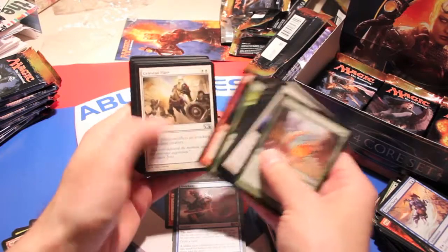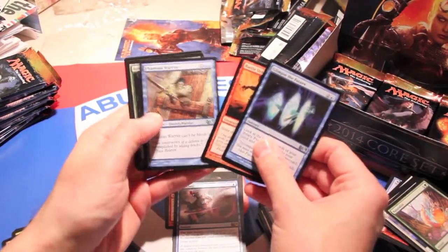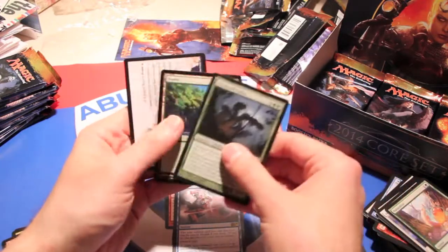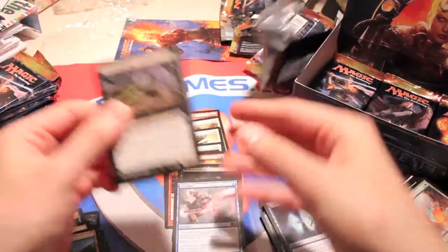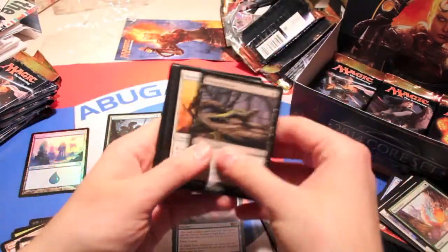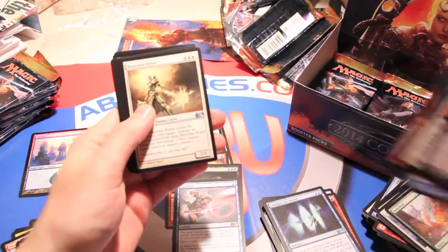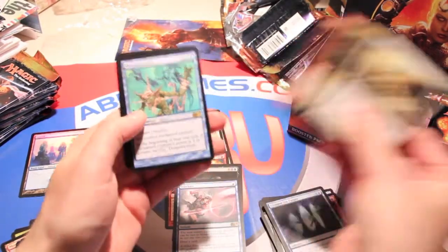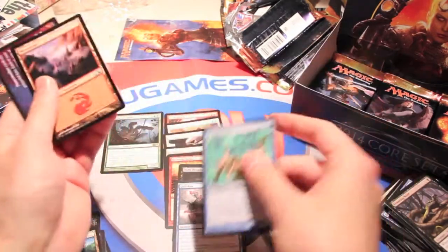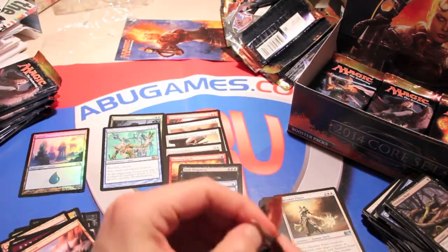We got some more commons — a glimpse of the future, battle sliver, phantom warrior, and a vastwood hydra. Not the hydra we really wanted, but our first mythic — let's hope it's a good one. We got another banisher priest, shimmering grotto, dragon egg, and domestication, which is like a slightly worse — or much worse — control magic.